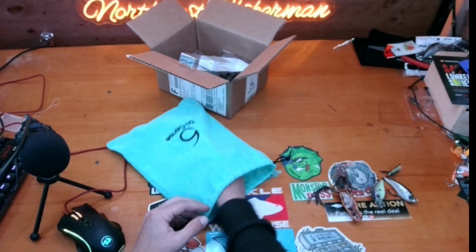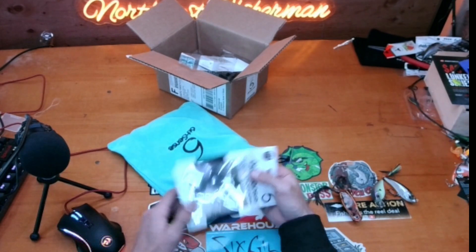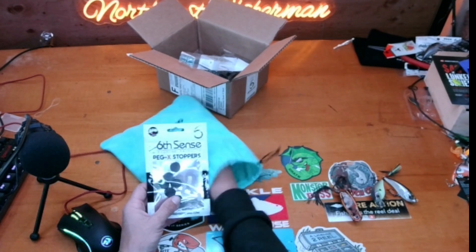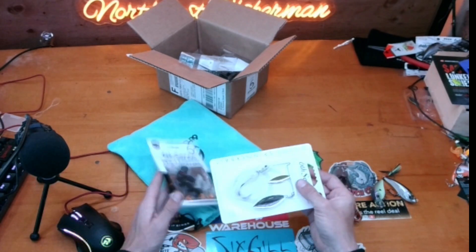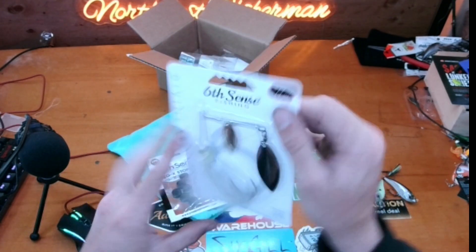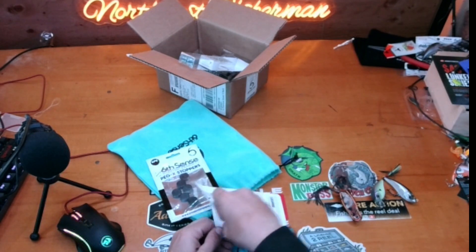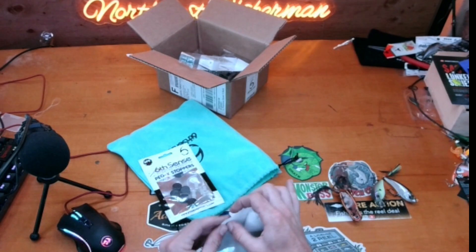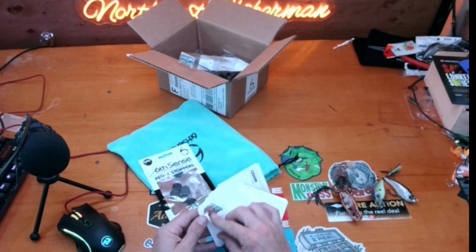Oh — Peg X Stoppers! I thought I knew what this was but got confused. Anyway, this is the Divine Spinnerbait with a hand-tied skirt and all that cool stuff. Let's get it opened up — I love spinnerbaits. What I thought were spinner parts are actually just the trailer hooks and Peg X Stoppers.